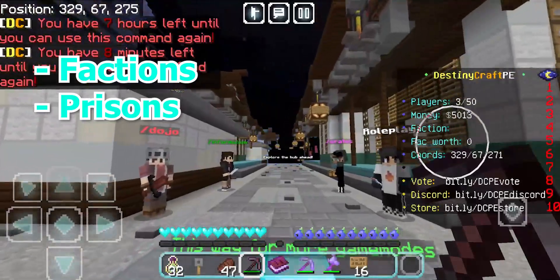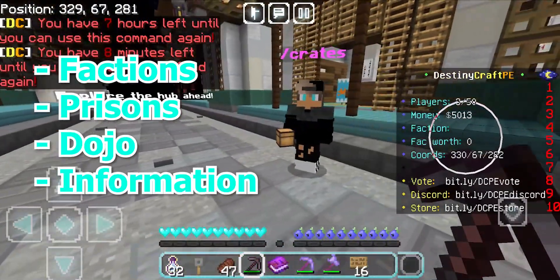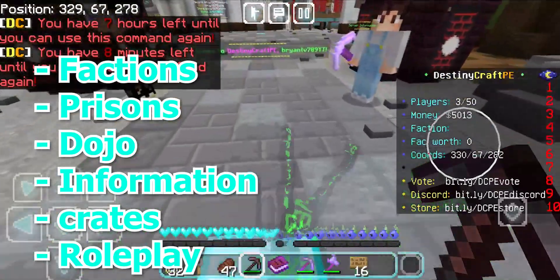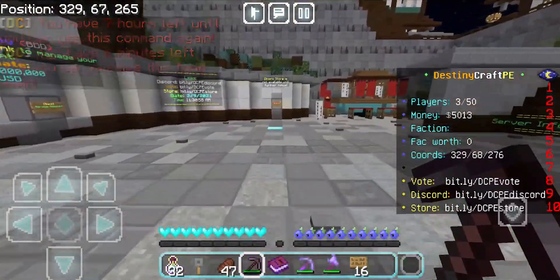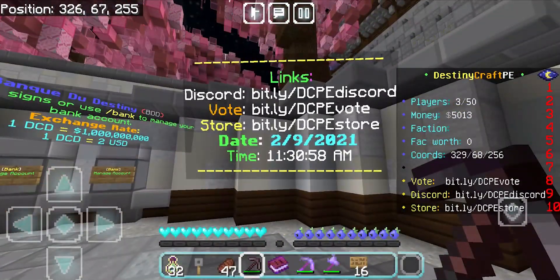We have factions, prisons, and we also have the dojo — I'll explain that in a minute. We have information, crates, and a roleplay mode. Literally everything for us to do. Over here, we also have the links, so if you want to join the Discord server, feel free to do so. You can also vote and of course go to the store to purchase some amazing ranks.